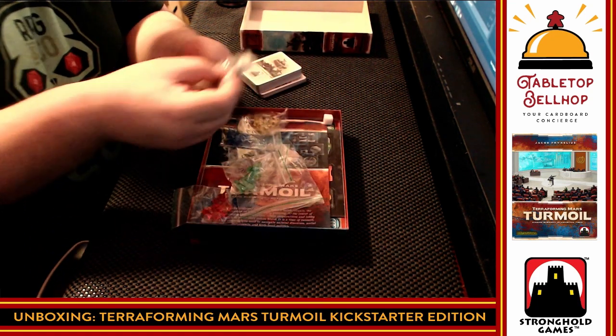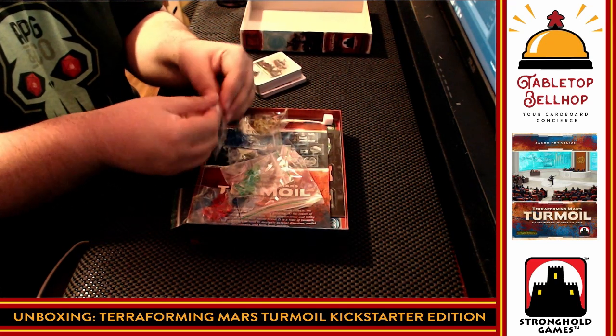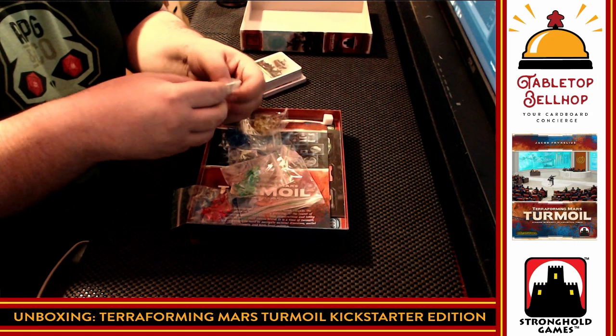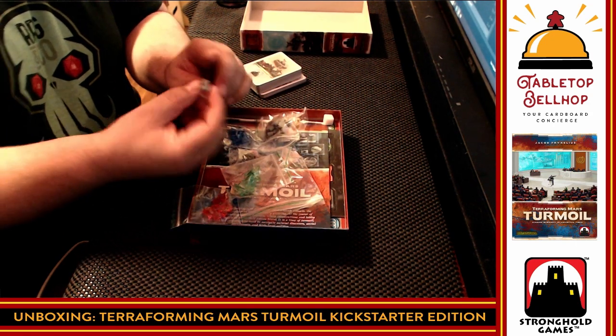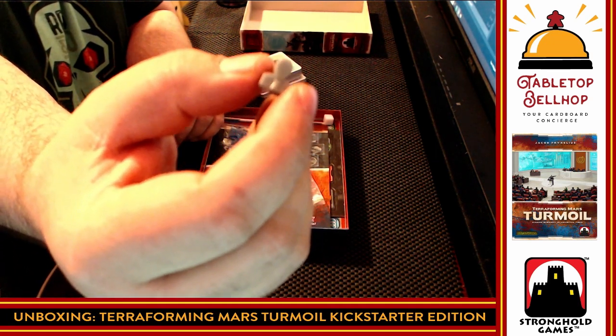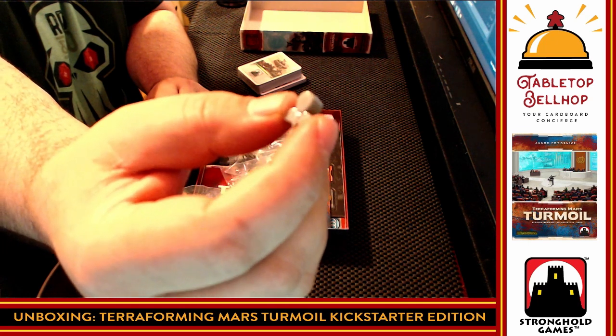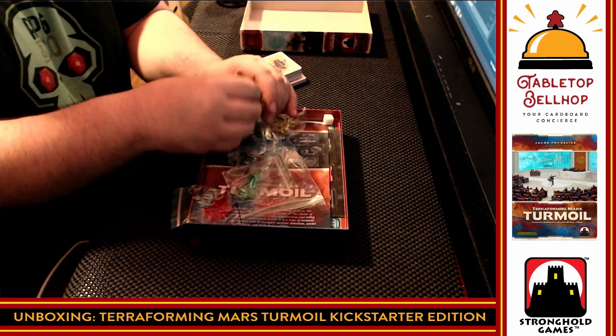Then we have gray larger heads. They look like mannequin heads — you know, things you put a wig on. Hopefully the camera will zoom in on that. Nice thick solid component. I do like that it's a larger size — it's going to make it easier to tell apart, even by touch.